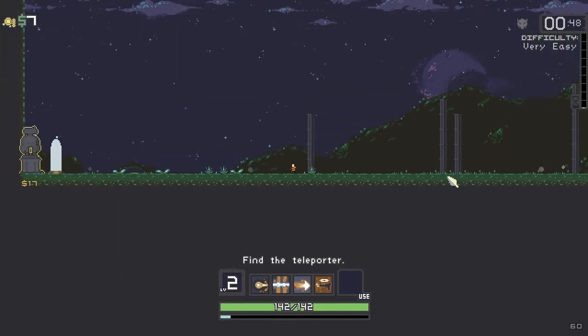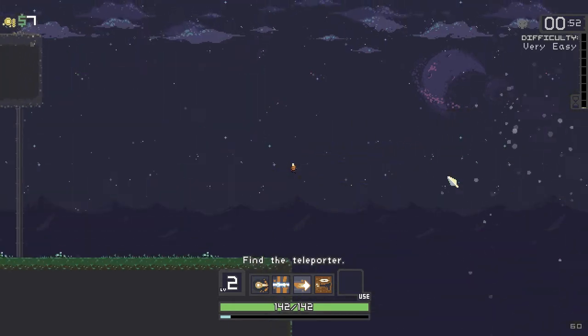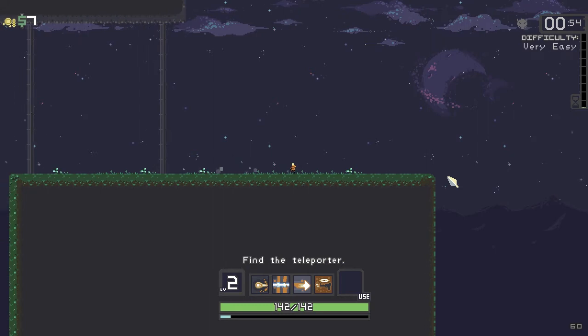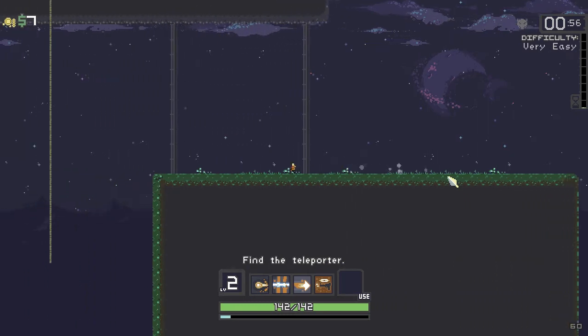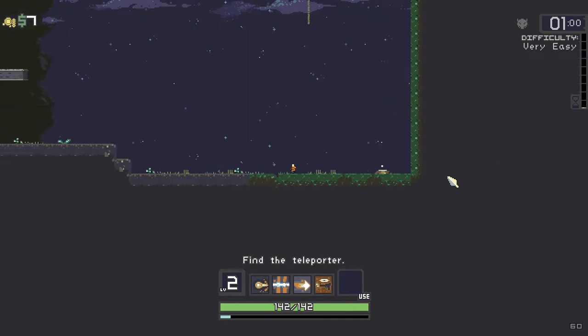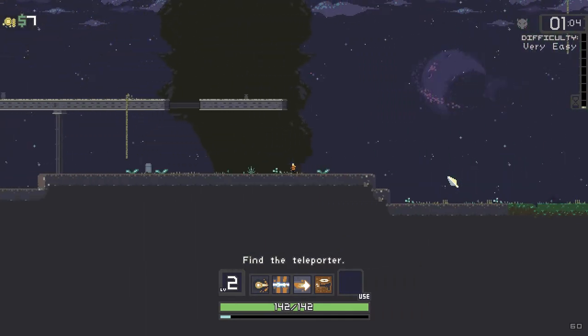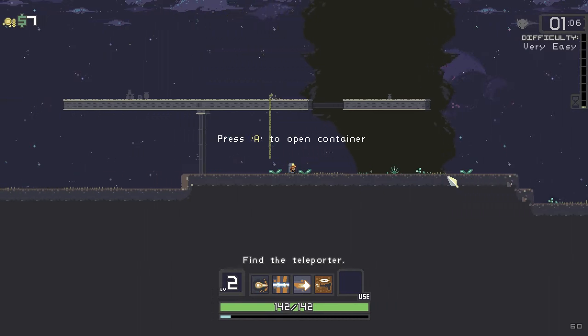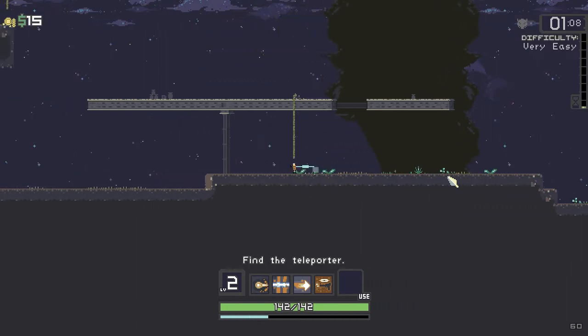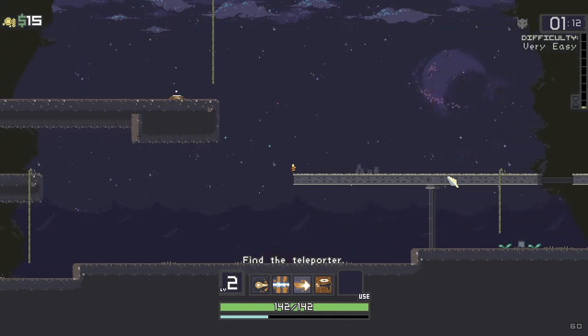We especially want to complete this as quickly as possible, but we also want to get some upgrades, otherwise our life is going to be difficult later on. The first task is to find the teleporter, which could be anywhere in the level. Usually the teleporter spawns a boss and then you have to defend it for 90 seconds.